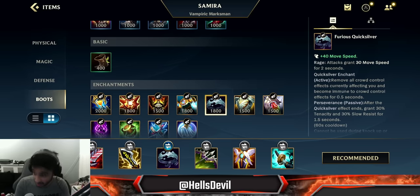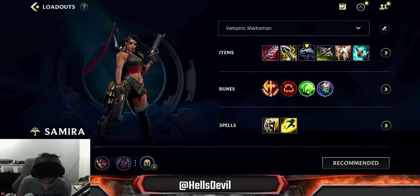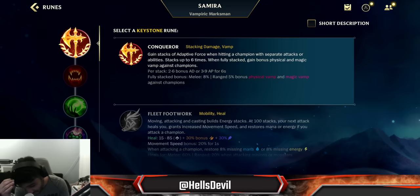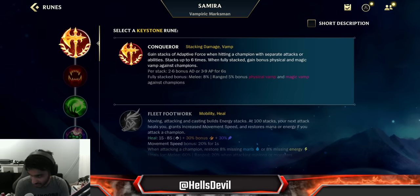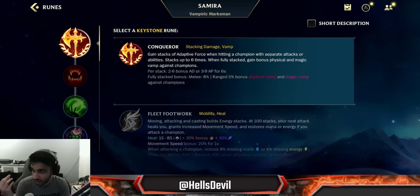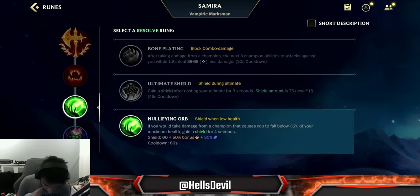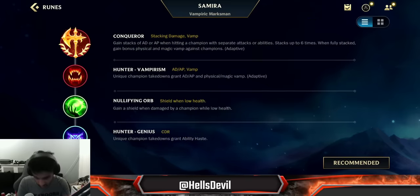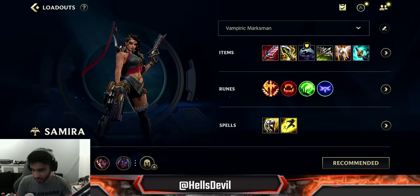Quicksilver is very good because your ultimate can get cancelled by CC, so Quicksilver blocks that. Stasis is great because it's such a good enchantment for squishy champions. For runes: always go Conquer — Samira is one of the easiest champions to stack Conquer on because of how many different things you hit to build your grade. Second rune: Hunter Vampirism, since you'll get kills easily and the lifesteal is amazing. Third: Nullifying Orb. Fourth: Sweet Tooth if you have a rough matchup, or Hunter Genius for cooldown reduction. For summoner spells, go Barrier or Exhaust, plus Flash.